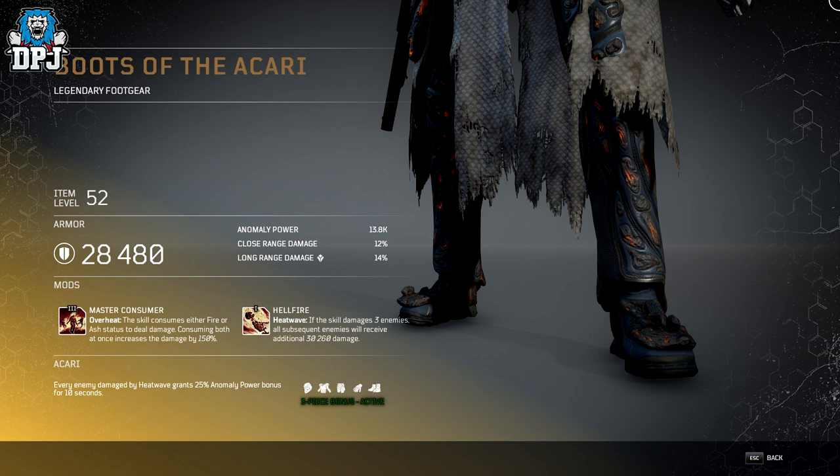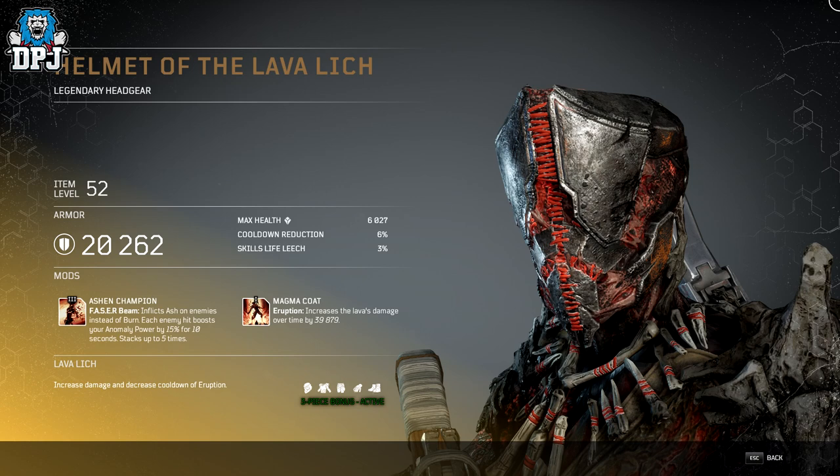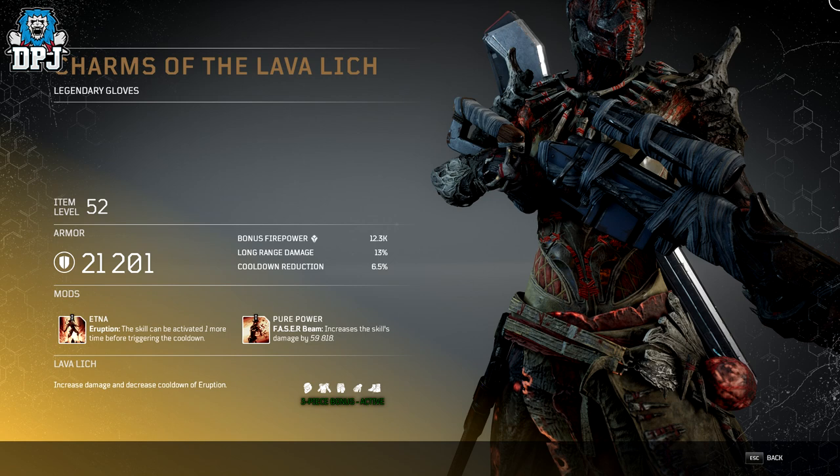Moving on to the Lava Lich set — I'm not sure how that's pronounced, but I'll call it Lich. This again looks absolutely amazing. The three-piece bonus is called Lava Lich: increased damage and decreased cooldown for Eruption.